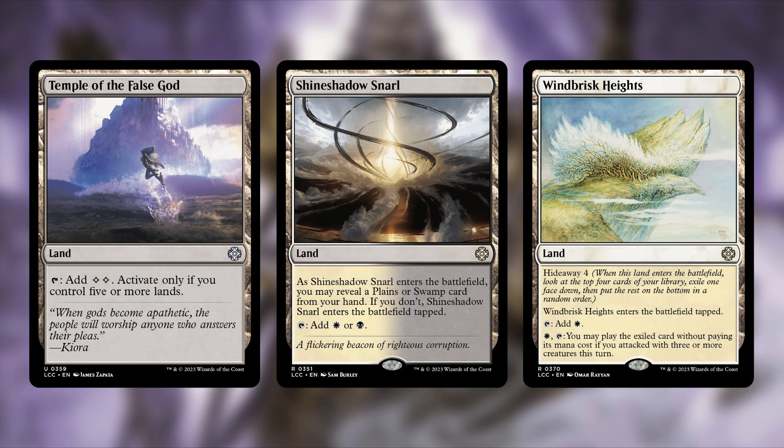Temple of the False God is the king of precon lands — it just sits there doing nothing until you have five lands. It taps to add two colorless, but only if you control five or more lands. This is the king of 'do not be in my opening hand,' and yet it always is. Get it out of there.